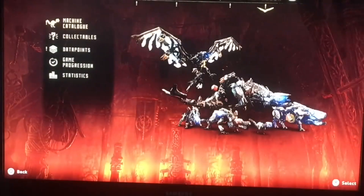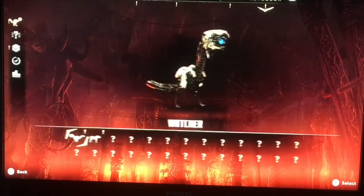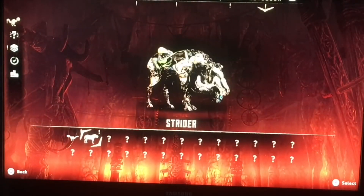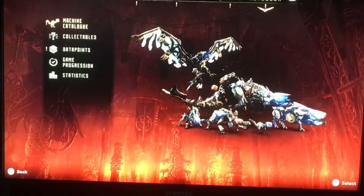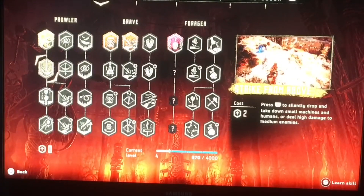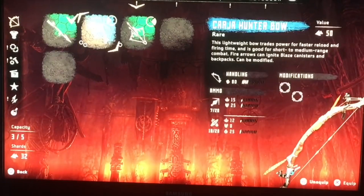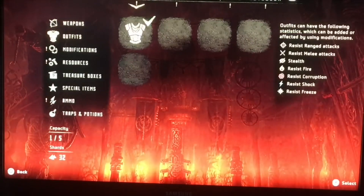Let's take a look at Horizon Zero Dawn. That's how the interface looks, some of the enemies you face, some of the skills you can get, some of the weaponry — the bow is the main weapon — and some of the armor you can make.